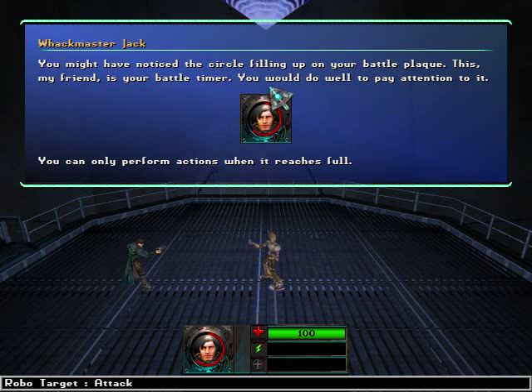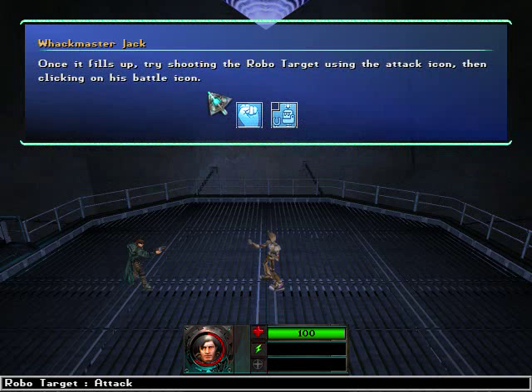You would do well to pay attention to it. You can only perform actions when it reaches full. Once it fills up, try shooting the robo-target using the attack icon, then clicking on his battle icon.